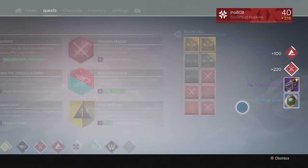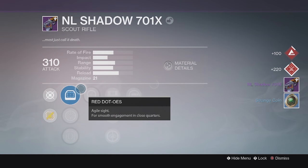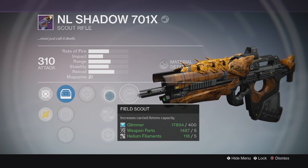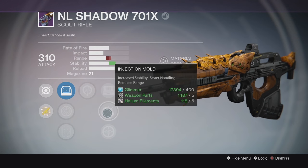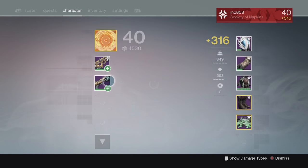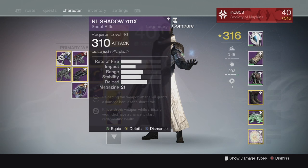we ended up getting an NL Shadow Scout Rifle, coming in at 310, with the perks Life Support and Reactive Reload. I'm not really a big fan of this Scout Rifle, so I might just use it for Infusion. But it did come in at 310, which I believe is the highest attack value possible for a Nightfall Teardrop, so that was pretty cool.